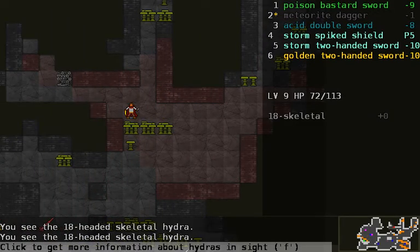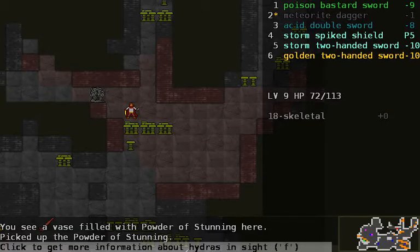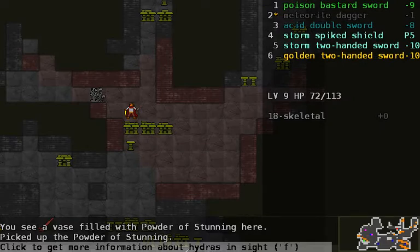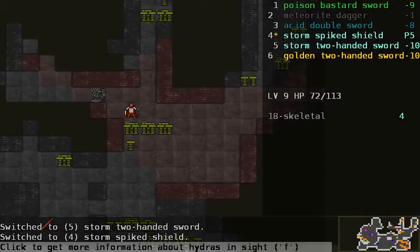Just pick up everything possible, but certainly the meteoric dagger is lovely because it's a one-hitter. Oh crap, skeletal! He has no real weaknesses - he might be a good candidate for ambidextry just to get everything out of the way. All I need to do is get him down to 18 and he's dead, and that would best be handled with the acid double sword. So one, two, three, four and dead - it's a lot of potential damage that racks up though.